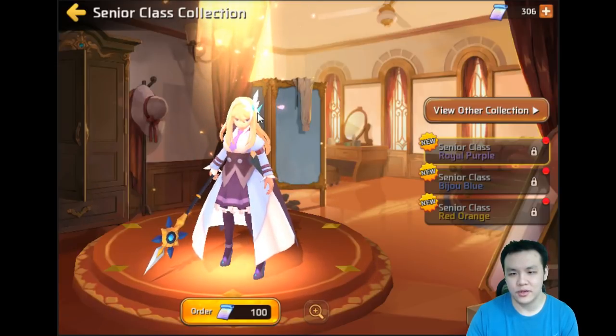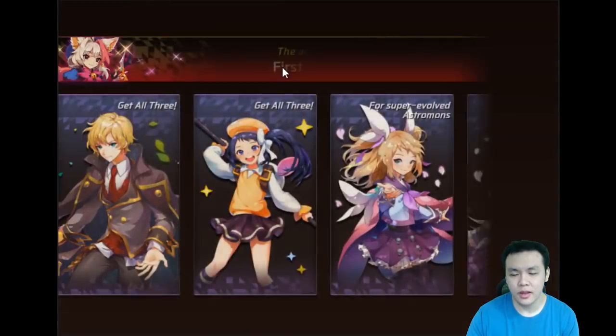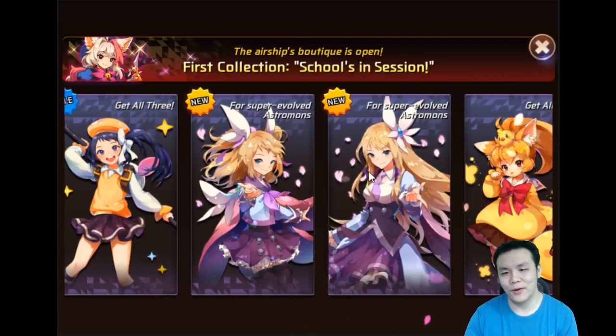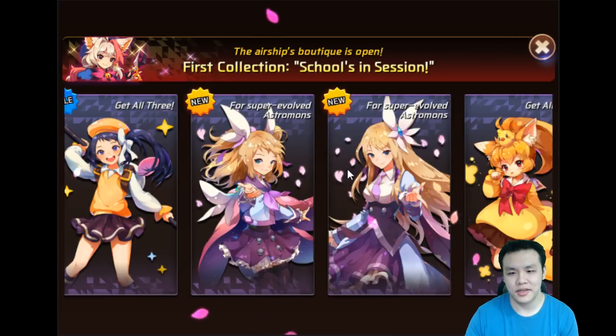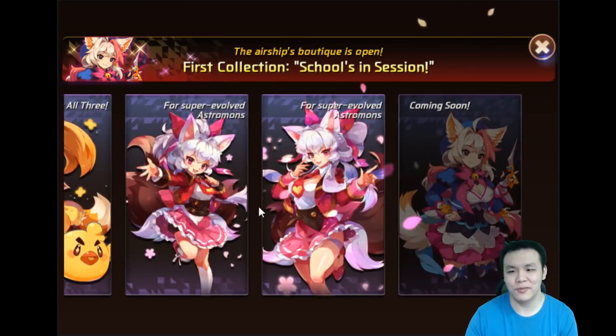And they should really let us rotate this — I can't see what she looks like from behind. I decided to get the Super Evolved Nike instead of the Victoria. I thought this skin looked better and I was kind of considering buying it. Now that I actually have the fabric, I'm definitely going to do it.